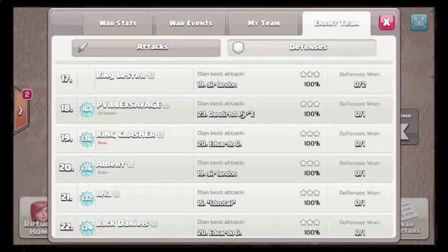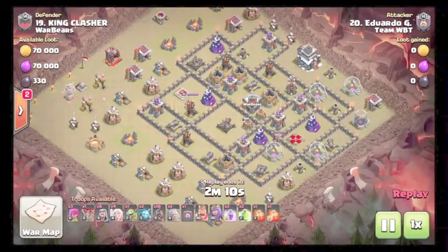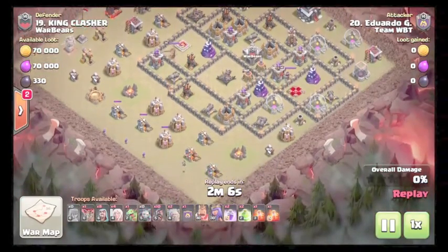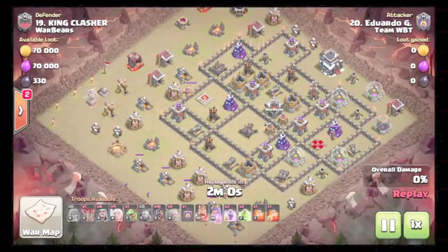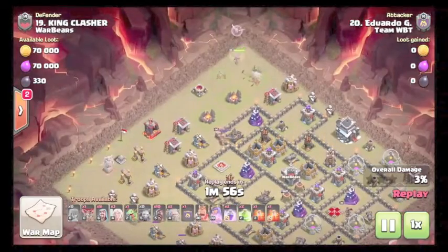Showing Eduardo G's attack on number 19. He's coming in with a queen walk gobo, using archers and minions just to take out some trash buildings on the side. Starting his queen walk up at twelve, probably using a baby drag to funnel.